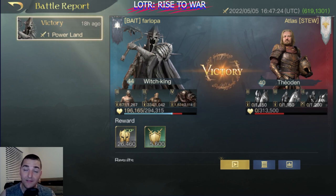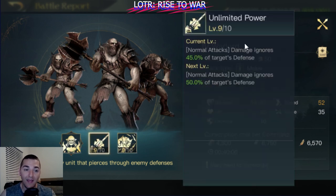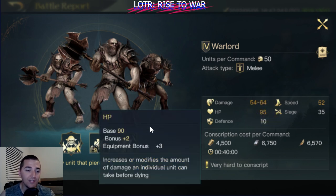Let's get right into it. The Gundabad Tier 4 units are super duper sick nasty. They have one of the highest damage outputs in the game per command — only a few units have higher damage than the Warlords. The Warlords deal physical damage, so they will be mitigated by defense and physical damage reduction. However, to counter that, Warlords have the Unlimited Power bonus, which lets them bypass up to 50% of the target's defense, which is going to make them hit really hard.